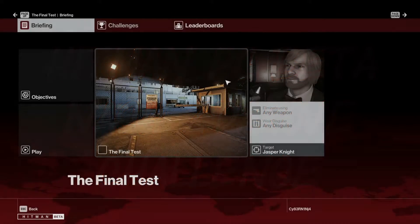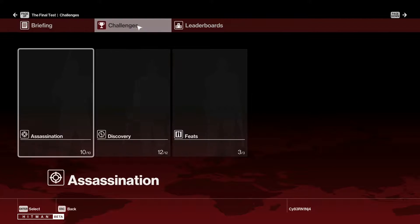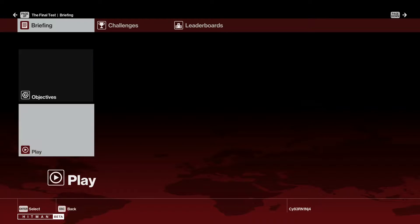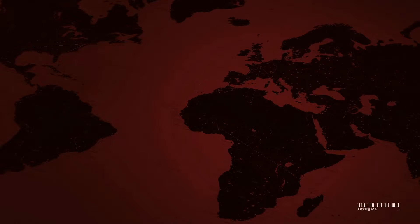This is Sabre Ninja Online, and we're back with the Hitman PC beta. Today I'm going for another challenge — Nash Zadorov, I don't know how to pronounce it. All you have to do for this one is deliver the vodka without getting spotted. It's really simple, really easy, and pretty fast. I'm going to show you guys how to do that right now. Once this loads we can jump right into it.